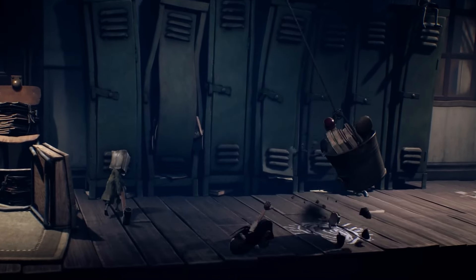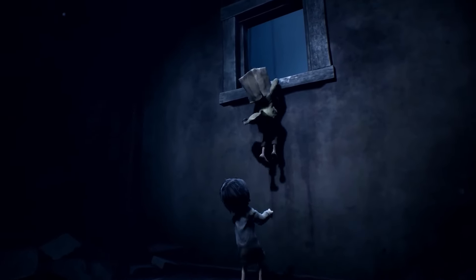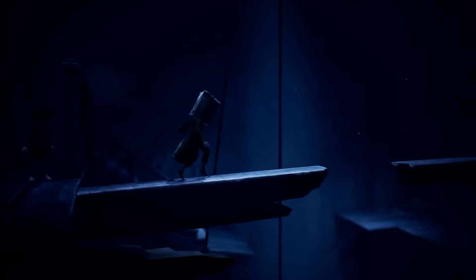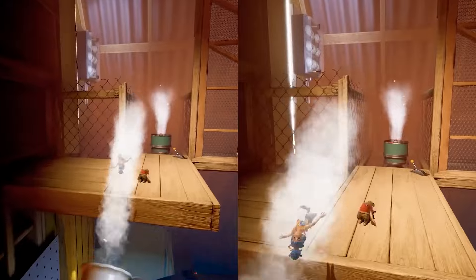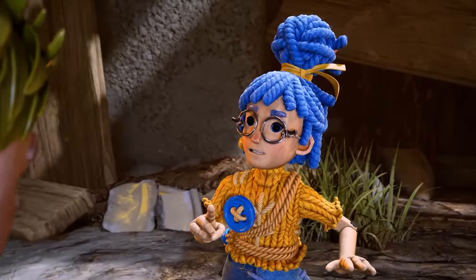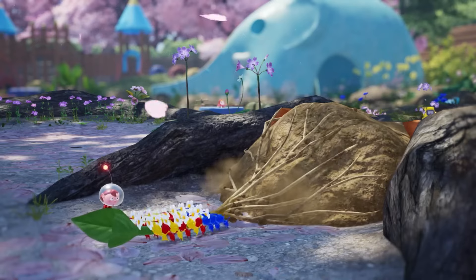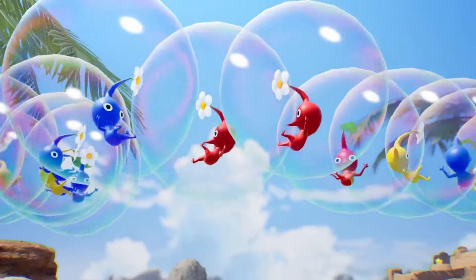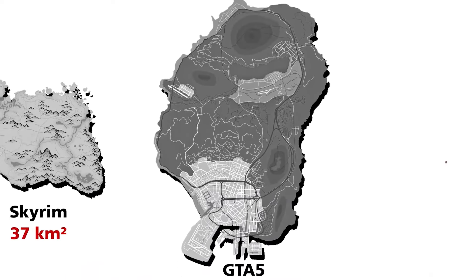Some more recent examples of games with bite-sized protagonists, such as Little Nightmares and It Takes Two, ended up being major hits when they were released. All of these games use their unique takes on scale to create a sense of awe, make players see the ordinary in a new way, and for some pretty cool puzzle solutions. Long gone are the days of yearning for huge open worlds that stretch for miles — I want more tiny games.